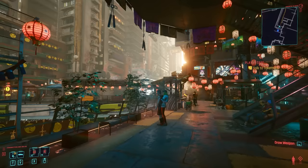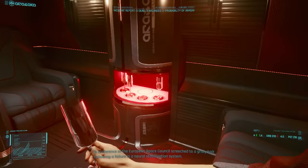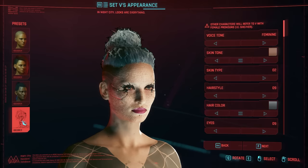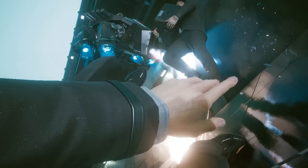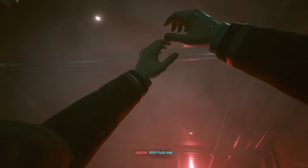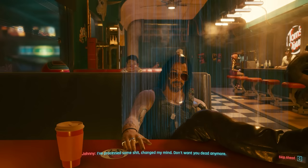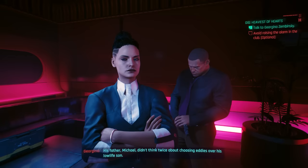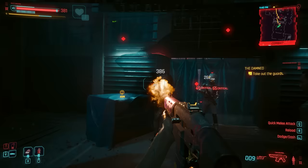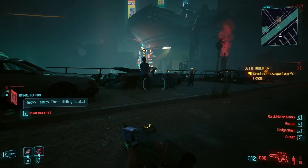I don't think anyone really needs me to run through what Cyberpunk is all about at this point. Briefly though, it's a game set in the not-too-distant future where you're playing as a character named V, choosing from one of three different backgrounds and an insurmountable amount of appearance options, before being unleashed into the dystopic Night City. The original plotline's about V stealing a relic from the Arasaka Corporation, which pairs him up with the digital ghost of a war veteran named Johnny Silverhand, played by Keanu Reeves. While the basic plot is obviously still the same, the means in which you get through it have changed quite a bit with this new update.